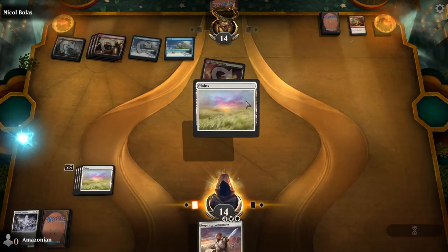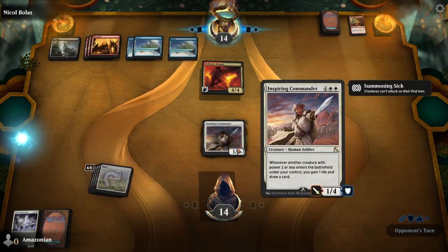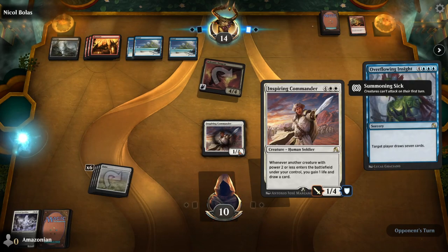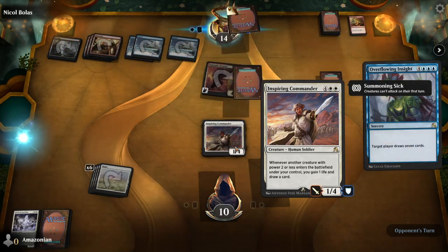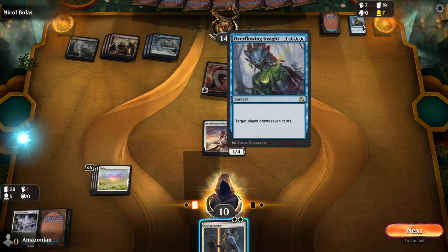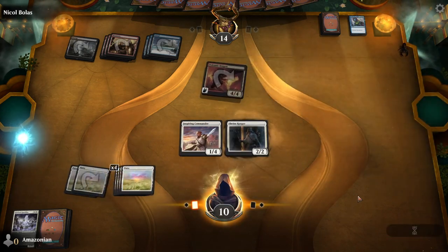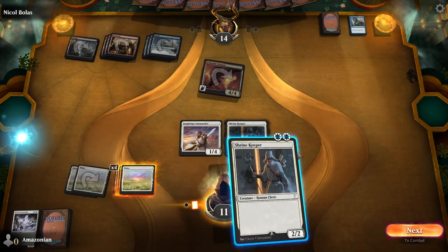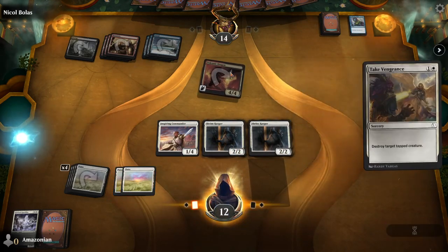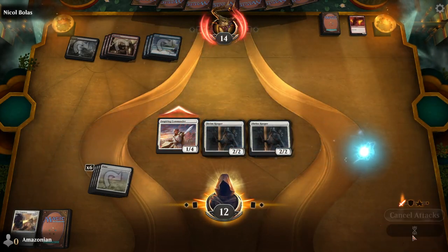On your turn, play a Plains and then the Inspiring Commander. This is a new card in your deck. The Inspiring Commander is a one power, four toughness creature for six mana — which doesn't seem very strong — but whenever another creature with power two or less enters the battlefield under your control, you'll gain a life and draw a card. Nicol Bolas has also been drawing cards by casting Overflowing Insight. On your turn, play the Shrine Keeper — this draws you another Shrine Keeper, and this draws you Take Vengeance. This allows you to kill the Volcanic Dragon. Then attack for one damage with the Inspiring Commander.